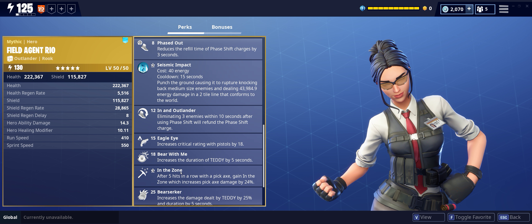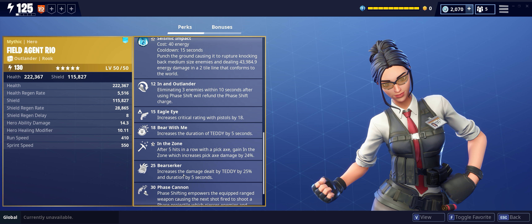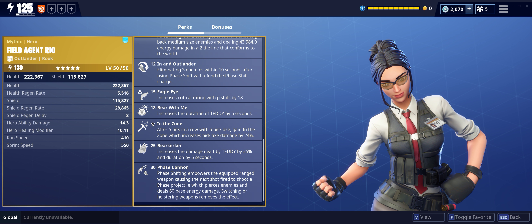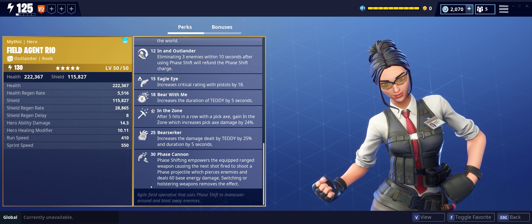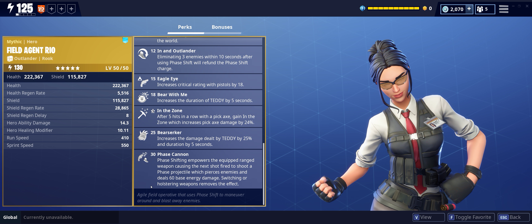She has End of Zone, which is typical within a lot of outlanders — after five hits in a row with a pickaxe, you gain End of Zone which increases pickaxe damage by 24%. Bear Zerker increases the damage dealt by Teddy by 25%, and on top of that you get an additional five seconds — so that's 10 seconds on top of the 20 seconds, giving you 30 seconds total. And Phase Cannon — phase shifting empowers the equipped ranged weapon, causing the next shot fired to shoot a phase projectile which pierces enemies and deals 60 base energy damage. Switching or holstering weapons removes the effect.